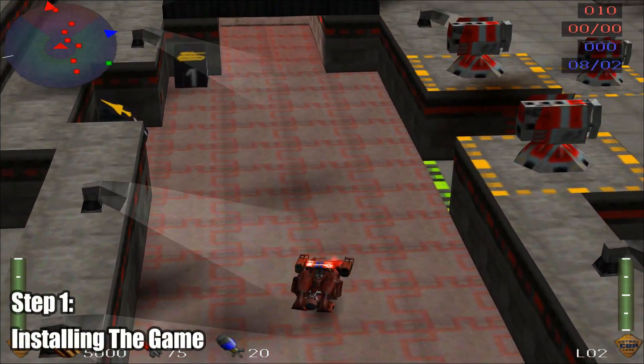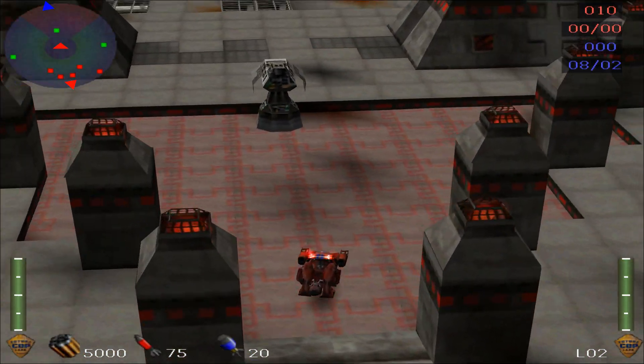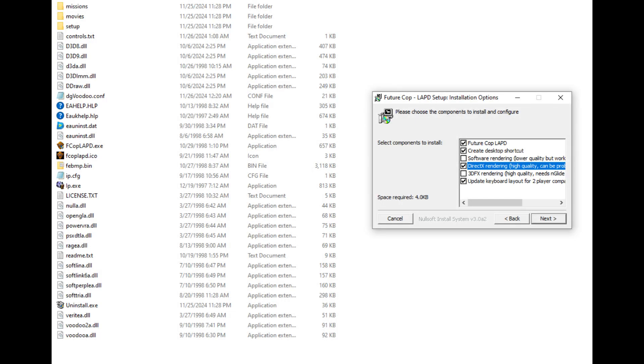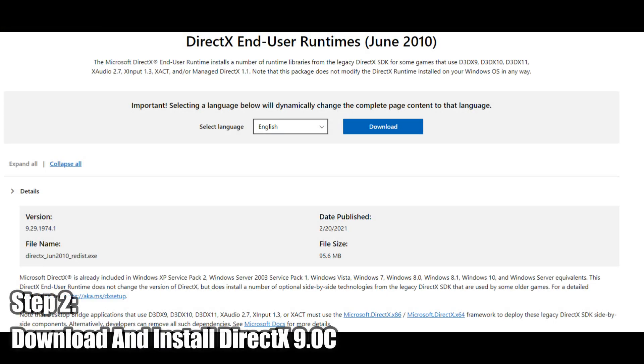The first hurdle you're going to face is actually installing the game, because it comes with a 16-bit installer. To get around this issue, simply download this installer and use it to install the game. Make sure to install the DirectX version of the game specifically. Once that's done, the next step is to download and install DirectX 9.0c.